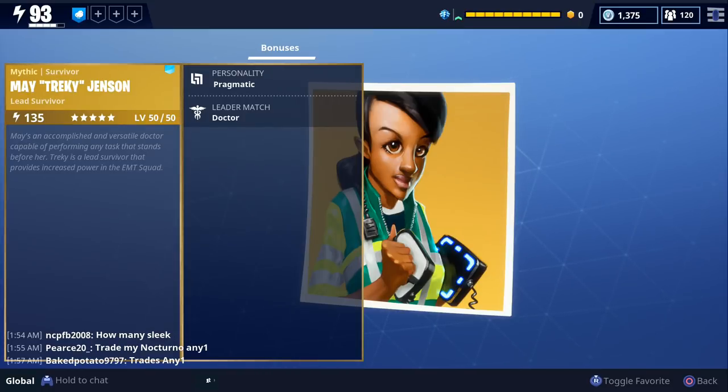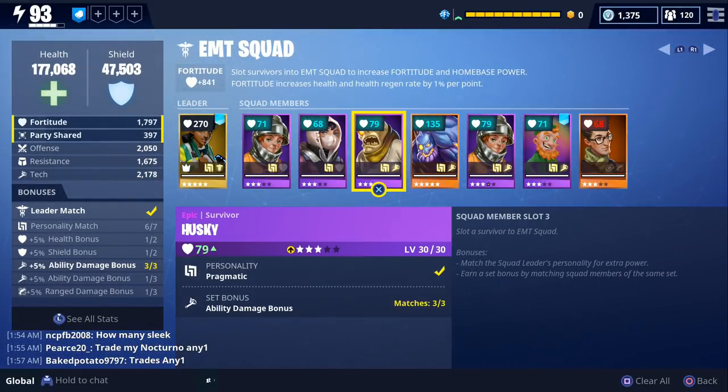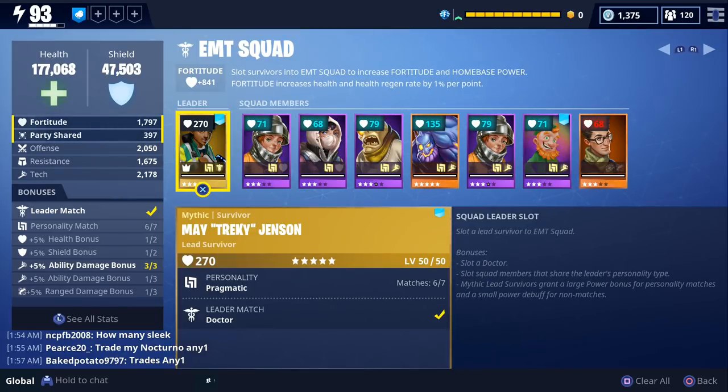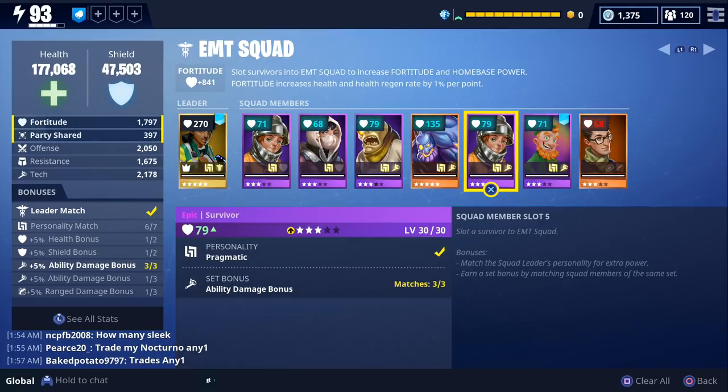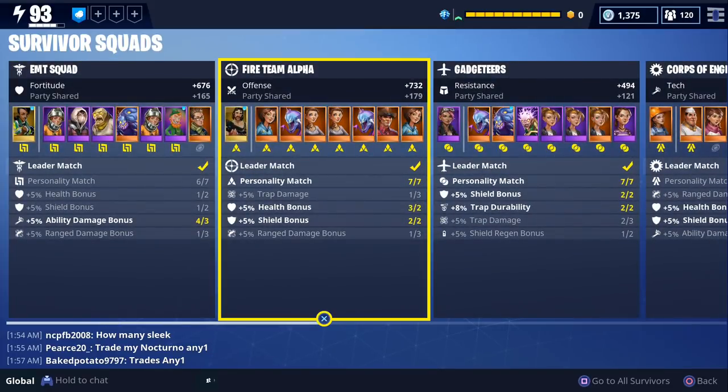Once you've gotten a mythic survivor for a specific squad, you're basically set for that lead survivor slot. All you'll have to do at that point is find epic and legendary survivors with matching personalities. The last thing you should focus on when slotting your survivors is to try to match the bonuses or skills — things like melee damage bonuses, range damage bonuses, trap damage, health, shield, shield regen. To sum up: first find the highest rarity lead that matches the job type, then match personalities, then match the bonuses.